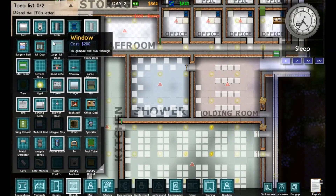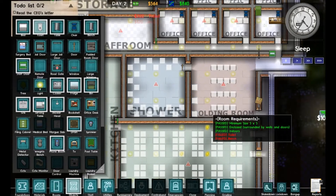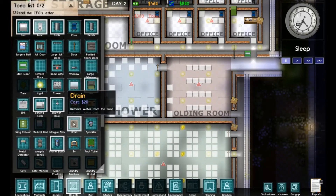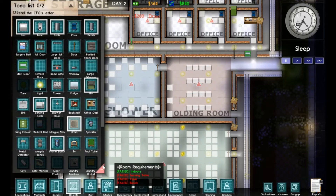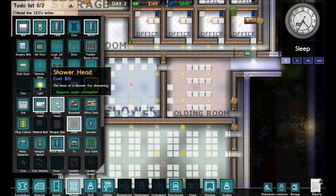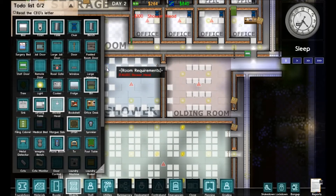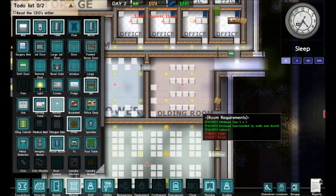We'll get the shower ready and get the kitchen and canteens opened up — then our prisoners should be pretty happy. What I'm doing now is putting drains in the shower area so the water will drain out, then I'll put the shower heads in. As soon as our guys get those things installed, we should have an operating holding room and shower area.